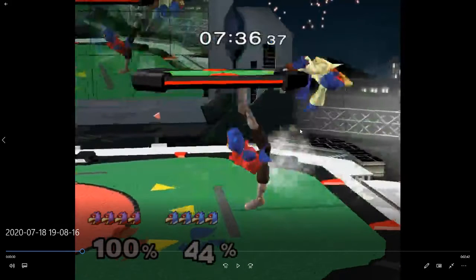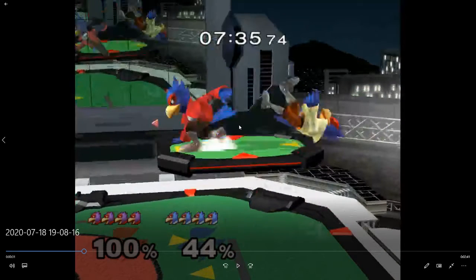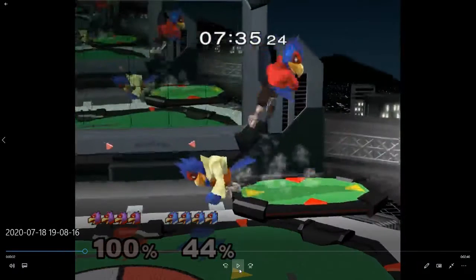You could have shined that — crouch cancel shine his back air into up tilt. See, he does the wavedash on the platform. That's probably what you're supposed to do and he can cover so much from there. Falco's busted.